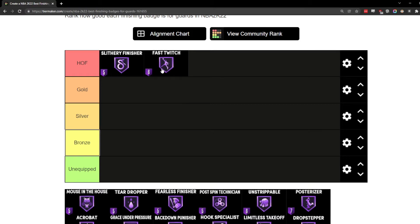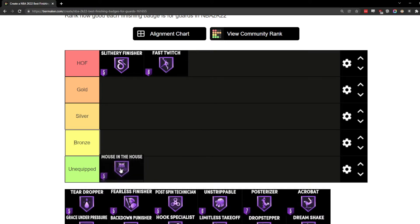Mouse in the House I have as unequipped, because I rarely run this badge. I might put it on bronze if I was talking about a badge tier level, but I very rarely run it. The difference in height needed for this badge to pop up makes it one of those situational badges — you might set a screen and then the point guard gets put on you on the switch, and that's really the only time this badge is useful.